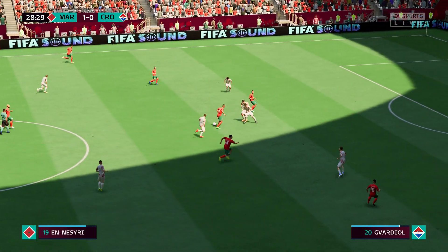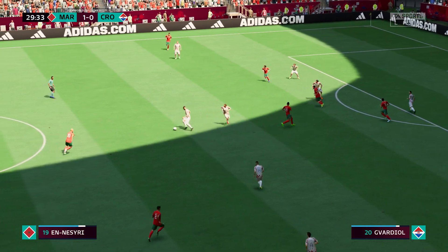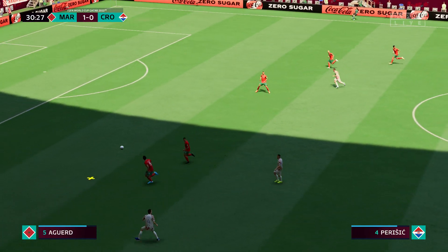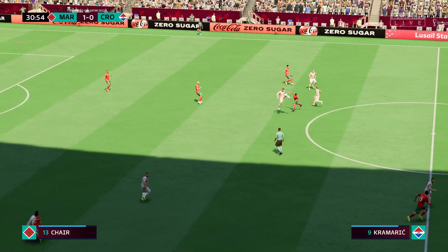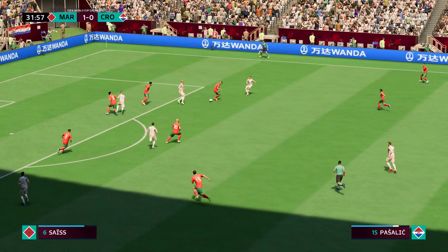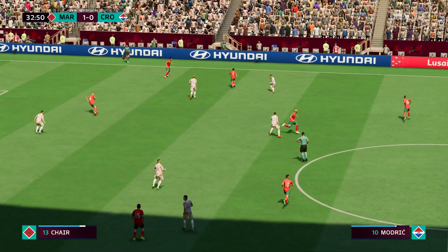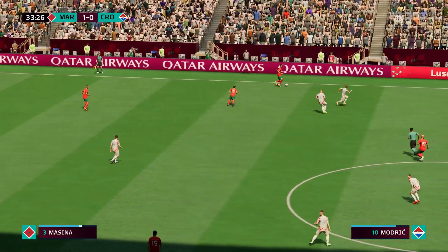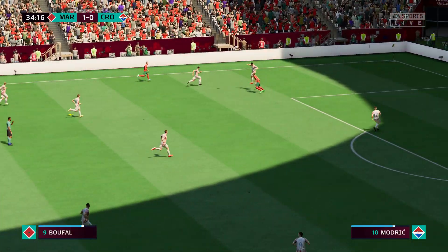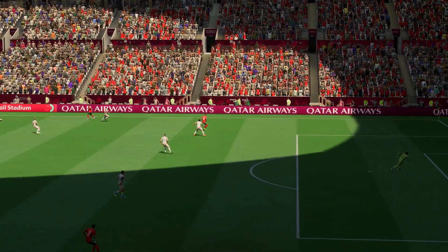Sofiane Boufal — only has the measure of his opponent now. Defending always has to be a team effort; good piece of covering. This might be ideal for the counter. Look at Modric — a top-notch piece of defensive judgment. Adam Masina — dangerous-looking through ball, but they're not being allowed to continue, it's offside. He had the vision to pick out the pass but he couldn't play it quite quickly enough.